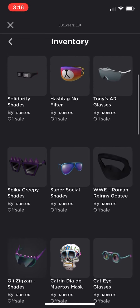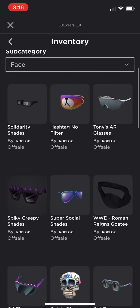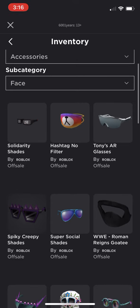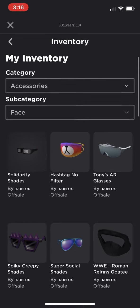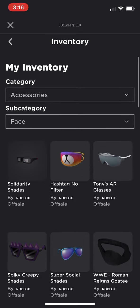The Roman Reigns Goatee — that's also interesting because it's Arthro. And then Super Social Shades — I don't know where I got that from. The Spiky Creepy Shades — I don't know where I got that either. Tony's AR Glasses look pretty decent, pretty good. Hashtag No Filter — I just got it because it was a free code filler, I'm not one of those people to wear it. And then Solarity Shades for the recent one that came up, and that's it.